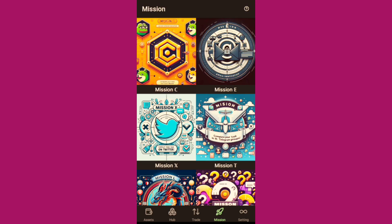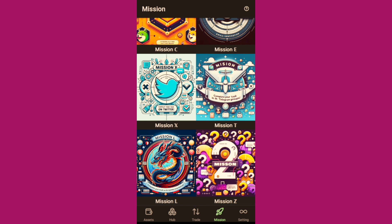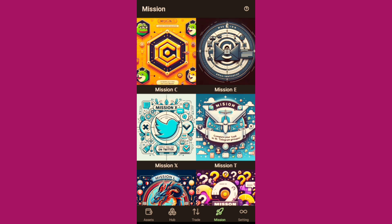OpenEAS Mission C is now available on the OAS app. To get this, you have to update your OpenEAS app first of all. Then you come to the mission tab to complete Mission C.